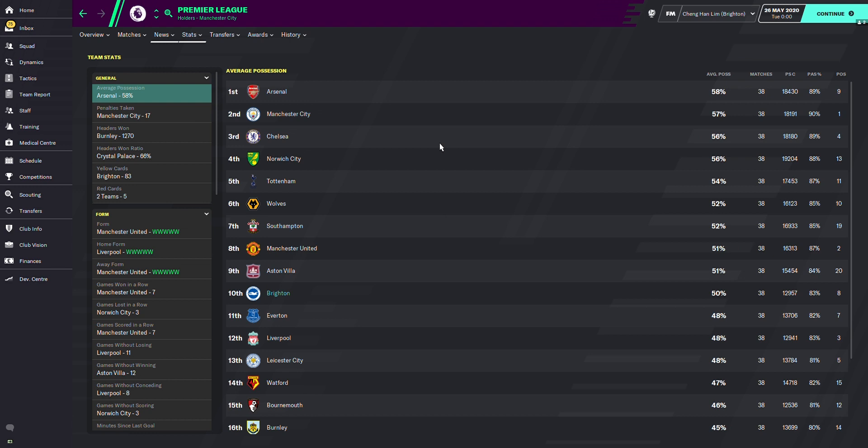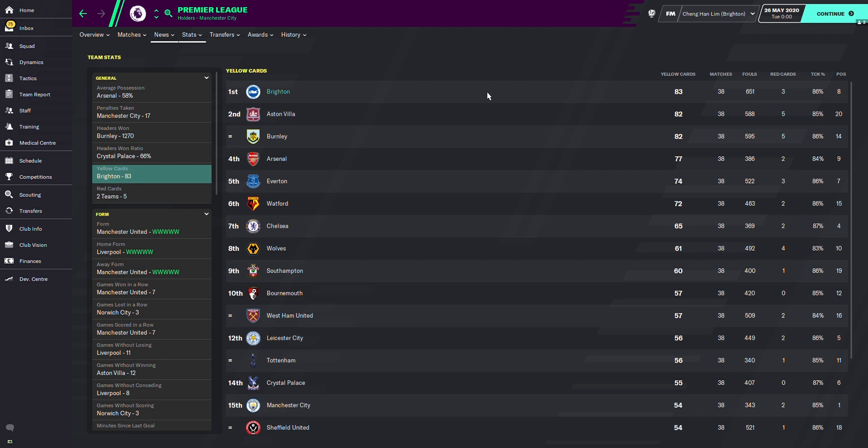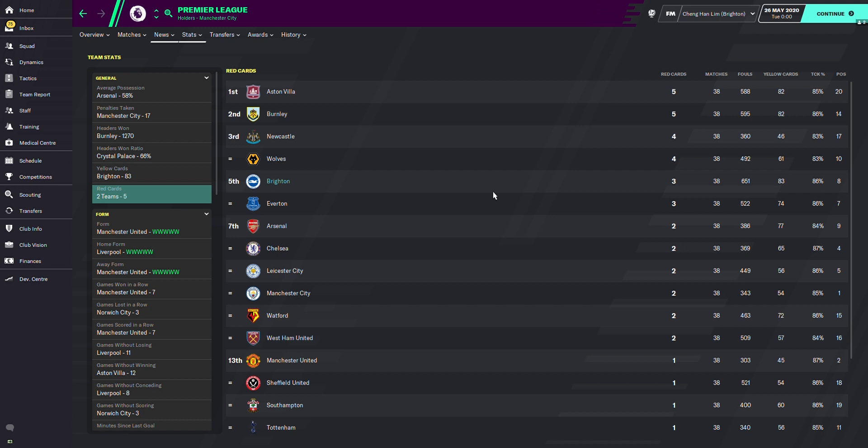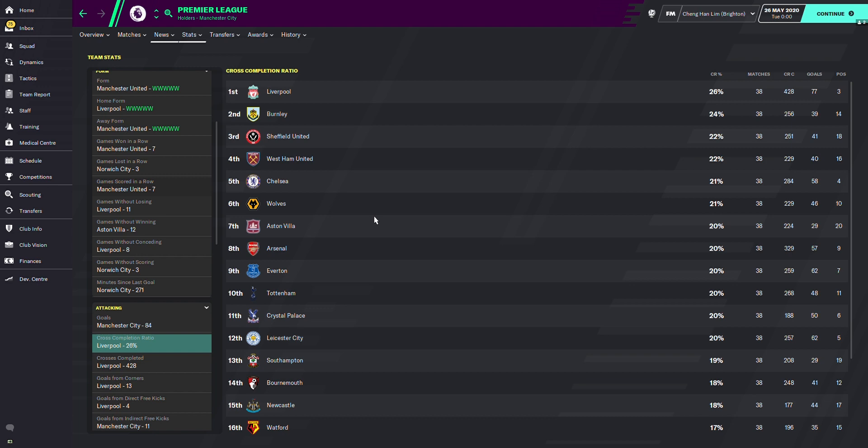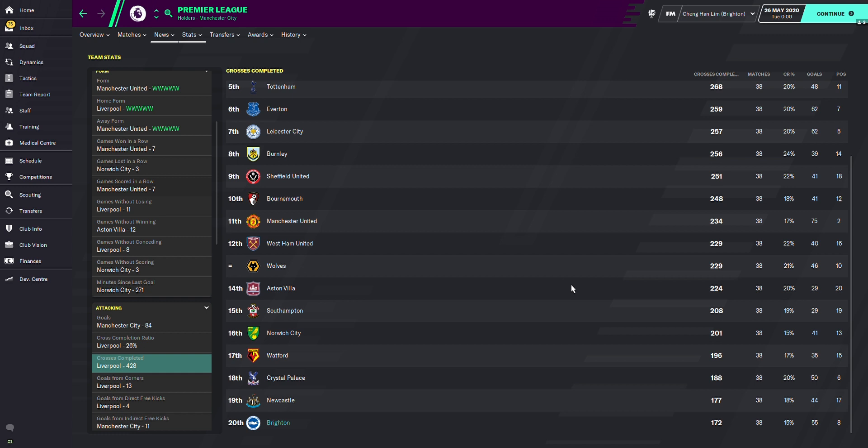Brighton's average possession was 50%, placing 10th in the league. Yellow cards: most in the league again. Red cards: 5th place, not the most but still high. Goals scored: 55 — 8th in the league. Not bad considering we were the relegation favorite. Cross completion ratio is very low at around 15-20%.